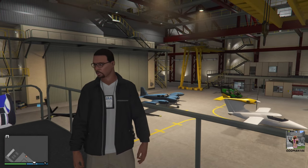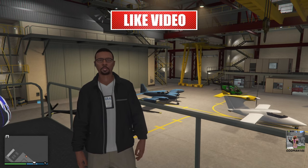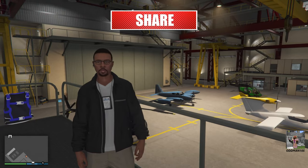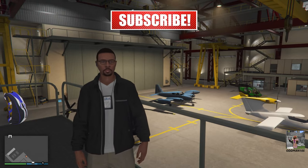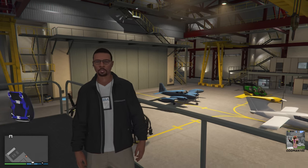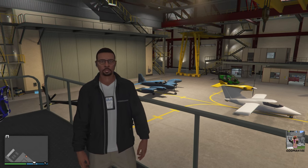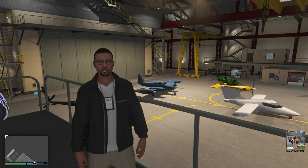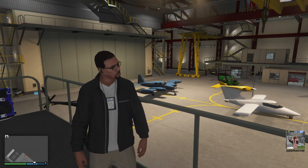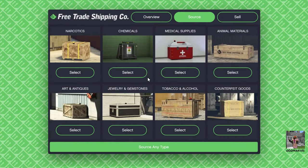What we're going to do is compare a hangar sell mission to a CEO special cargo sell mission. But before we can do that we have to add some crates to this hangar. We're going to compare this with a small CEO crate warehouse which holds a maximum of 16 crates, so we're going to add 16 crates to the hangar, complete a sell mission, and from there we'll tabulate the total amount of earnings at double cash for both.